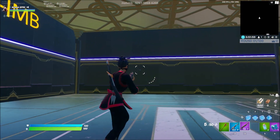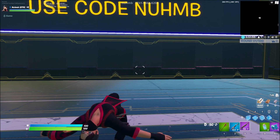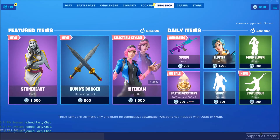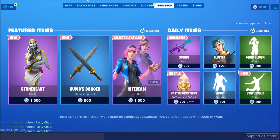That's gonna be it for this video, once again, and I'll see you in the next. Peace, I'm out. Guys, remember to use code NAM in the item shop - free aimball. Bye.